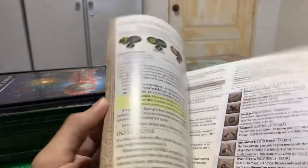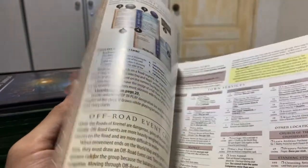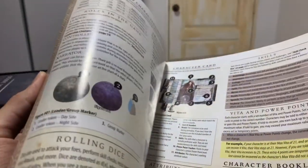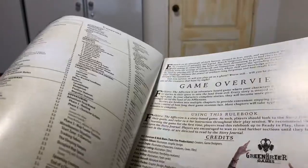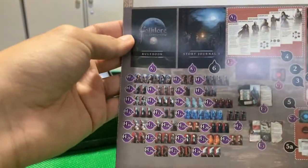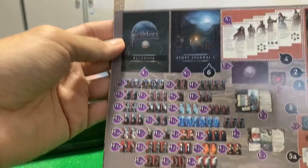Rulebook — nice quality. I've read that you don't really need to read the full rulebook because the first mission will walk you through it step by step as a tutorial, but this is going to be some nighttime reading for me. Wow, that's a ton of components. I got this cheap off Singapore Amazon — ordered on Thursday and today's Saturday, so it came within two days, which is pretty good.